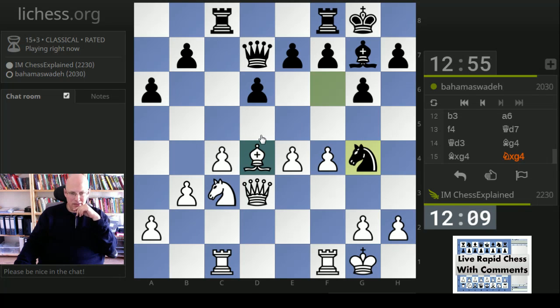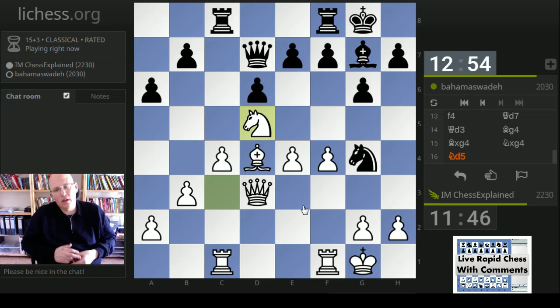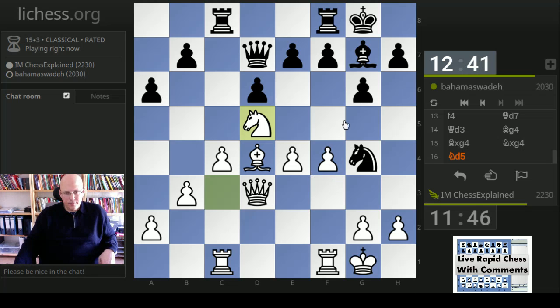I'm undecided between playing knight d5 immediately or taking on g7 and then knight d5. Knight d5, takes, queen takes - maybe e5, but it also looks bad. Yeah, that looks pretty bad. Let's put it on d5. Does he have e5 now? No - knight d6 looks too bad. One problem is the knight on g4 - can I just easily retreat back to f6? This would absolutely kill off his pawn structure - would be fairly terrible.